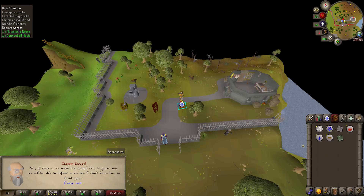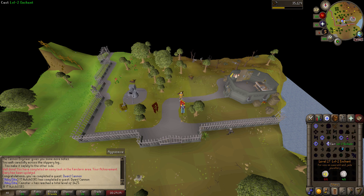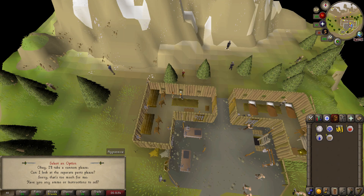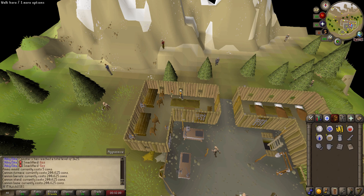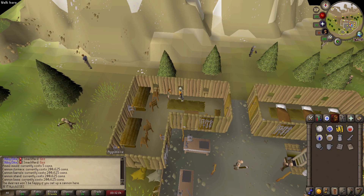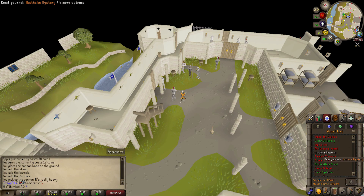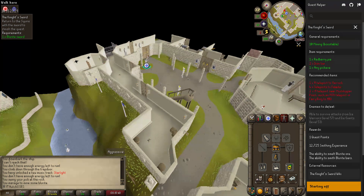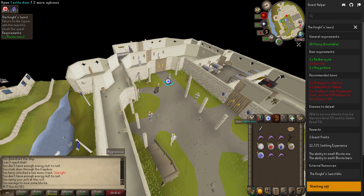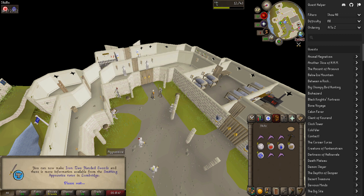First we had to complete the Dwarf Cannon quest — easy as hell, takes about five minutes. Then we can start thinking about killing lizardman shamans for the dragon warhammer drop. I purchased the cannon for 750k, which is really nice. We also had to do The Knight's Sword because you need 35 smithing to make cannon balls — also a very easy quest. Straight away we got 12,000 smithing XP.